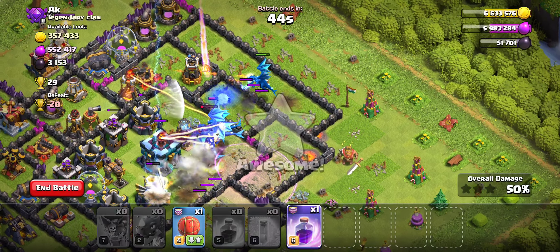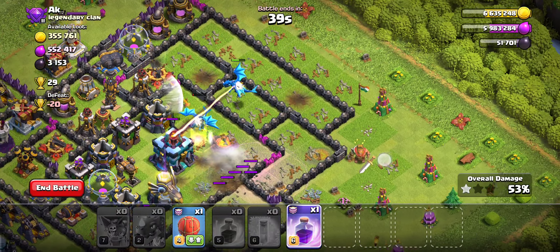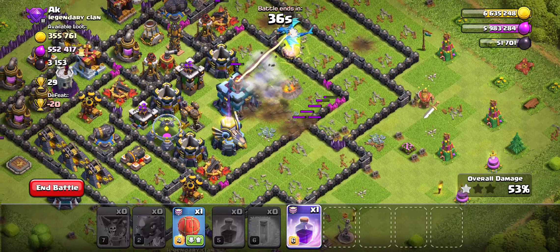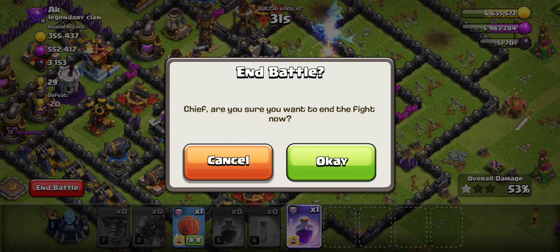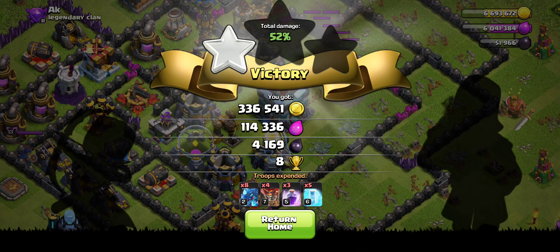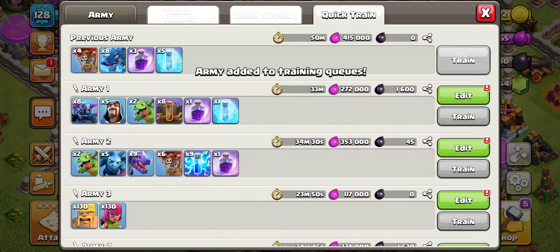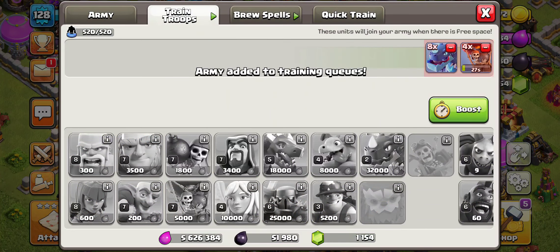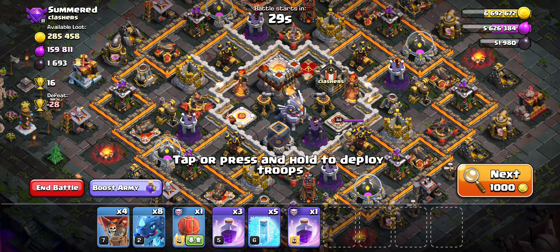Let's pray for the Dark Elixir. Electro Dragons are not really doing it for me today, but it is what it is. We got that 4k, so not terrible — it's 1,000 less than I'd like to get, but that was a Town Hall 13, so maybe we were biting off a little more than we could chew right there. Let's move on to the next one — I'll be sure to show you more successful raids in the replays.